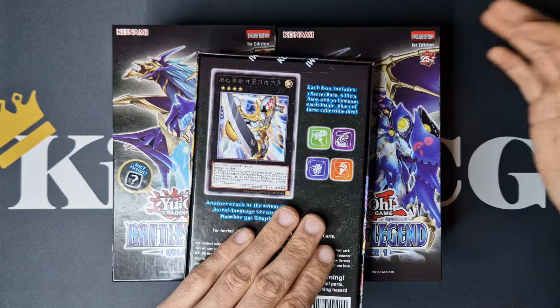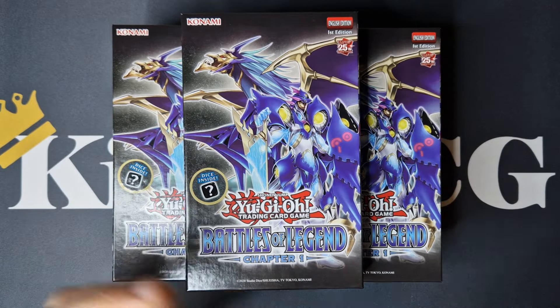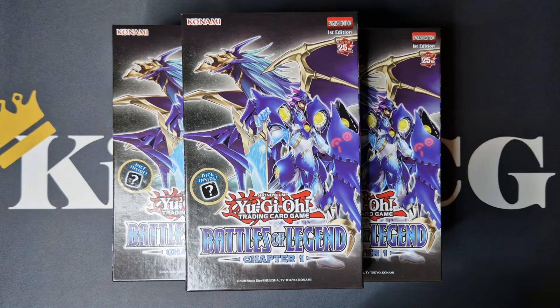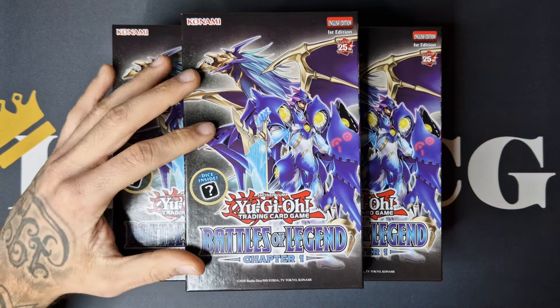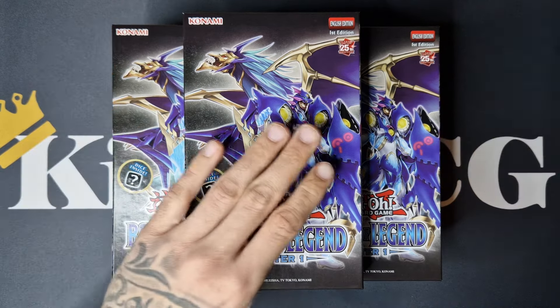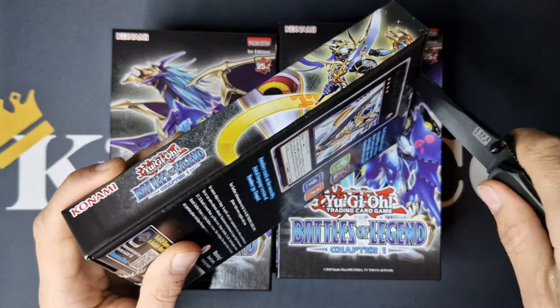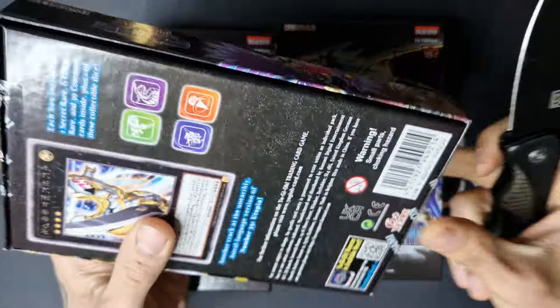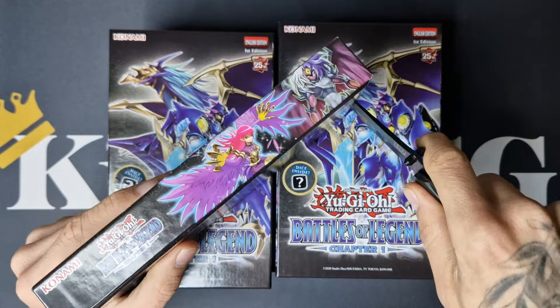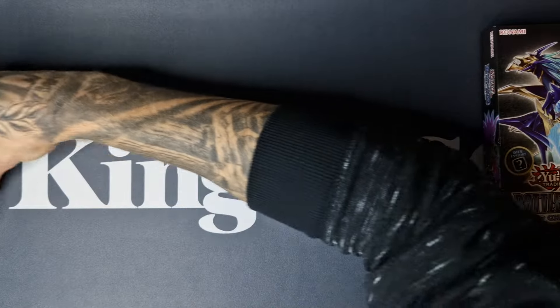So guys, without further ado, let's dive straight into this opening. As I said, seven boxes. Before I start, don't forget to like, comment, subscribe, hit that notification button if you want to stay tuned for more videos like this, and also check out the Instagram page Kingstcglobal.yugio — I'll put the link in the description down below. Let's open these box by box.